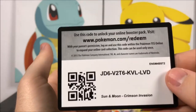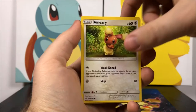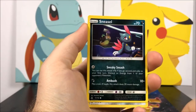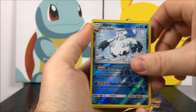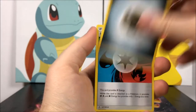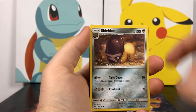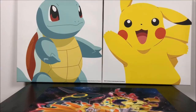Our last pack is Sun and Moon Ultra Prism, and we get a Buneary, Turtonator, Magnemite, Sneasel, Alolan Diglett, a Abomasnow as our reverse holo, and a Shaymin as our rare which is always cool. Then we got a Steel Energy, a Unit Energy, a Lopunny, and a Shieldon, and of course our code.